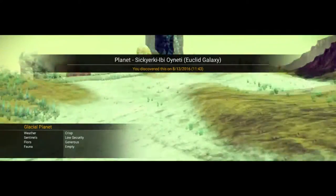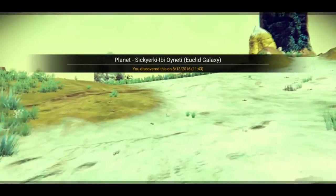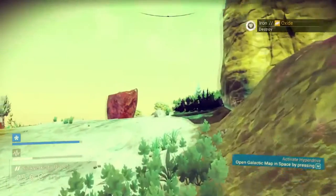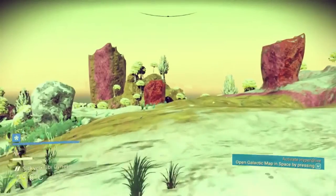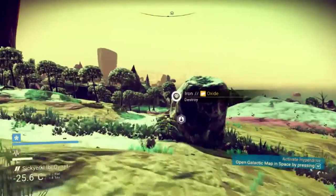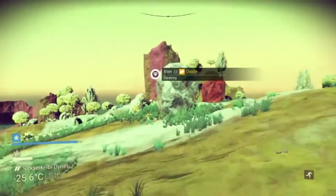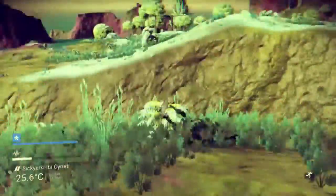Toxic protection, stabilizing. Weather crisp. Sensorials. Low security. Flora generous. Fauna empty — no animals. Sucks. Lots of feridium. Iron. What are those blocks? More iron. Well, that's quite a pillar right there. What are these pillars of?